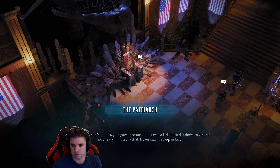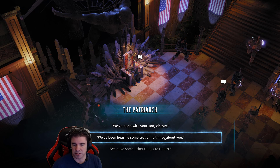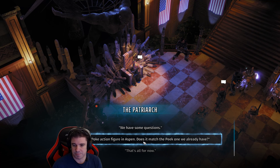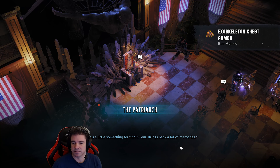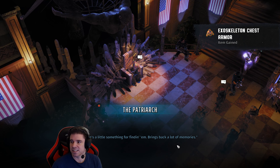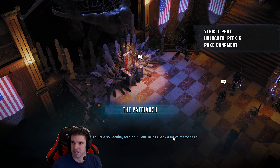'My pa gave it to me when I was a kid.' You can read this dialogue at your own pleasure. 'You had a matching Poke toy too — hope you've got that as well. Vic lost that one.' There you go — 'We found a Poke. Never thought I'd see those two together again. I think I still got the stand.' And here's a little something for fun — there it is: the exoskeleton chest armor and a vehicle part unlock.